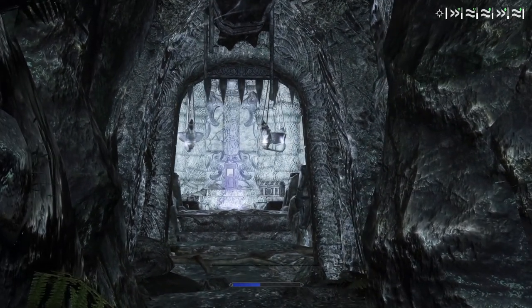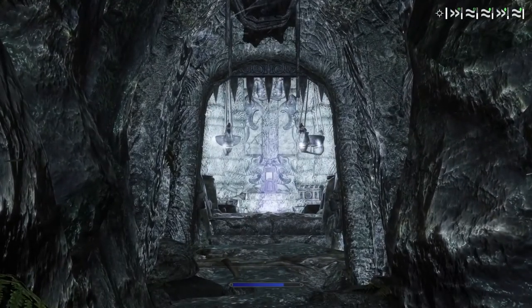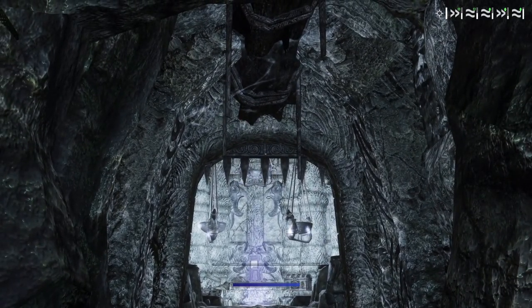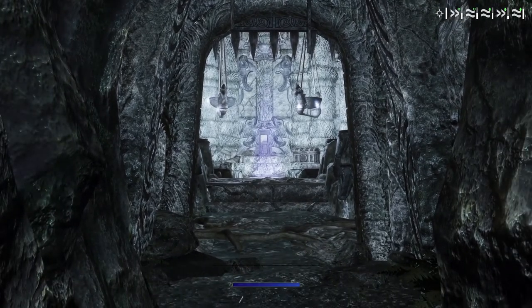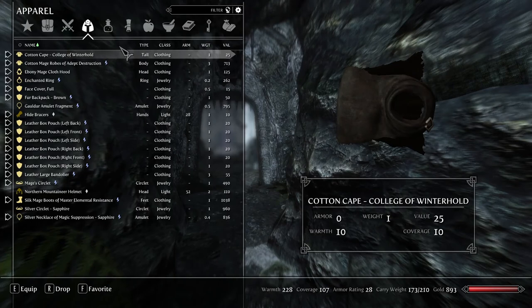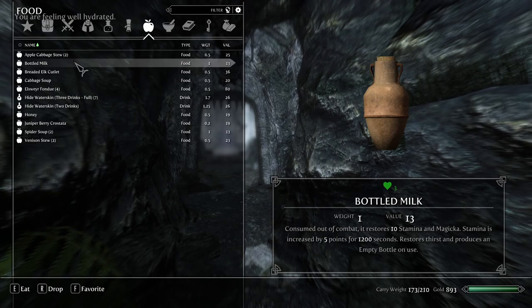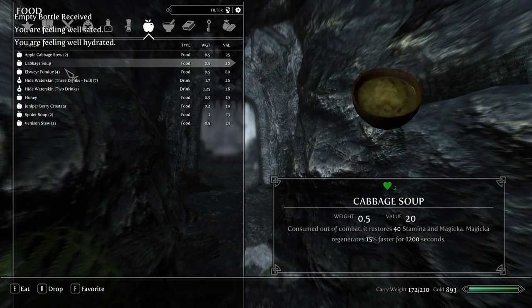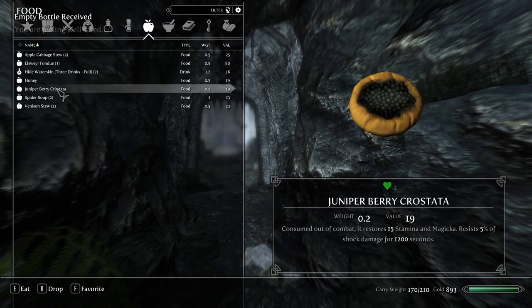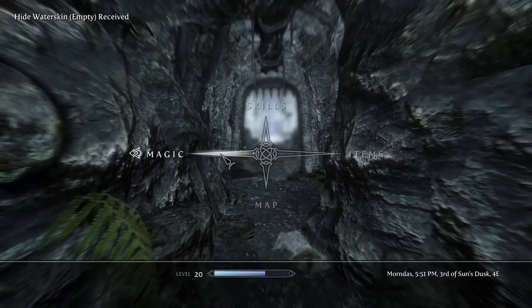Oh yeah, nice and well lit in that room. The reason I'm not going into that room is because I spotted these bars — it looks like once I enter that room it'll trigger everything. So let's prepare ourselves first before we close the door on us. Let's drink some apple cabbage stew — magicka regenerates faster.